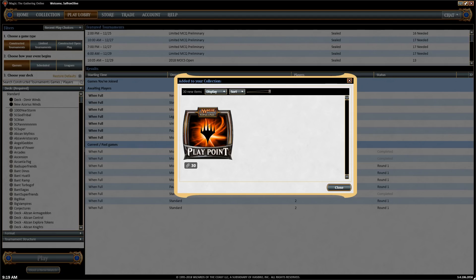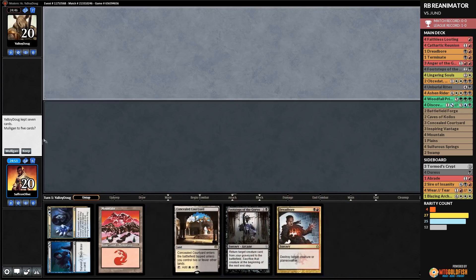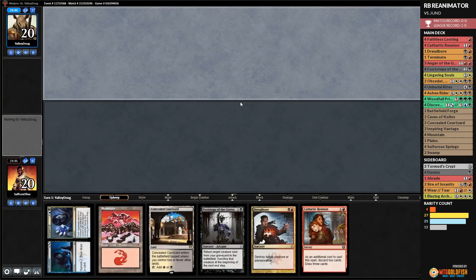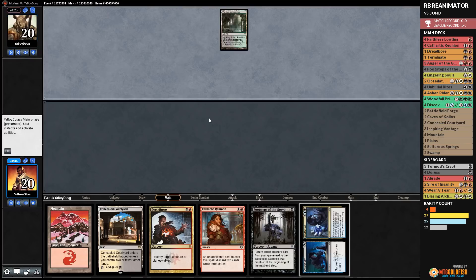Budget Magic time, playing Red-Black Reanimator. Match 2 — we mulligan a hand with reanimation but nothing to facilitate it. We keep a hand with Faithless Looting, a removal spell, and some reanimation. Our opponent wins the die roll, plays Verdant Catacombs and passes. We play Concealed Courtyard. We'd rather Cathartic Reunion discarding the Faithless Looting. Opponent plays Overgrown Tomb tapped, Blackcleave Cliffs, and Tarmogoyf.